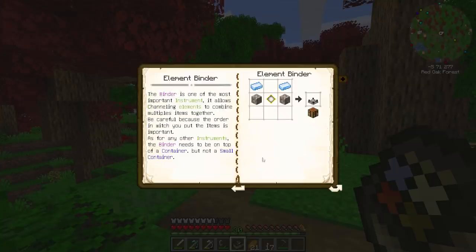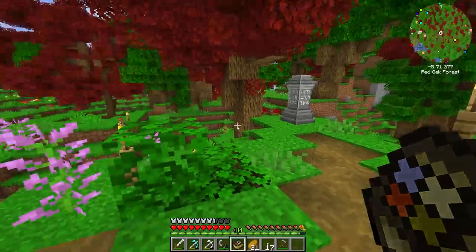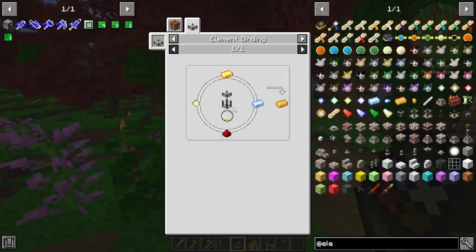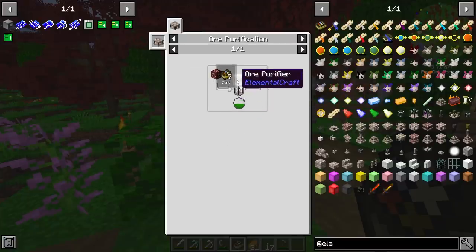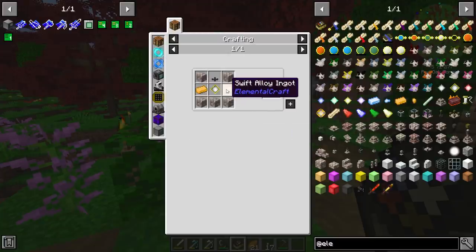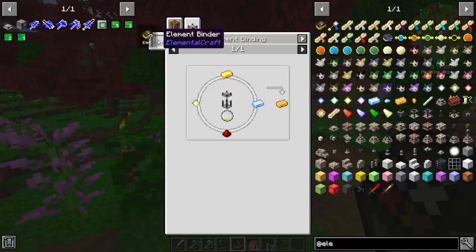One is going to be an element binder — this is how we're going to get that swift metal. If I search up elemental craft, we find we need an element binder. It's going to require air, an element container, and an element binder in order to make this alloy. Another thing we need is the ore purifier — that's what we're eventually going for — and then we also need pure crystals which require the pure infuser. The pure infuser is going to require our alloy, so we need to make the element binder first and the pure infuser last. So first things first is to get ourselves set up with an element binder. I have my element binder set up and ready to go.